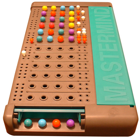Each guess is made by placing a row of code pegs on the decoding board. Once placed, the codemaker provides feedback by placing from zero to four key pegs in the small holes of the row with the guess. A colored or black key peg is placed for each code peg from the guess which is correct in both color and position. A white key peg indicates the existence of a correct color code peg placed in the wrong position. If there are duplicate colors in the guess, they cannot all be awarded a key peg unless they correspond to the same number of duplicate colors in the hidden code.